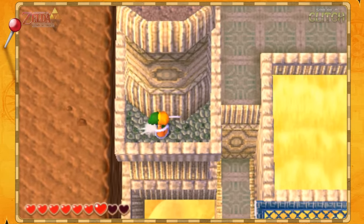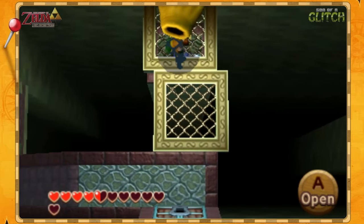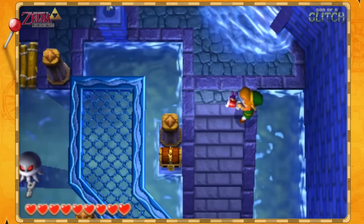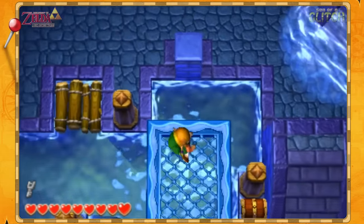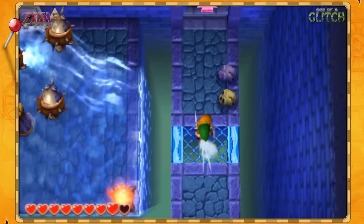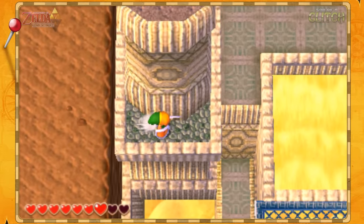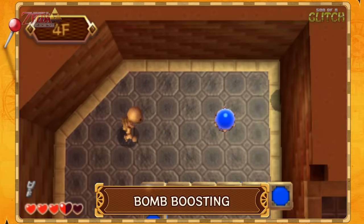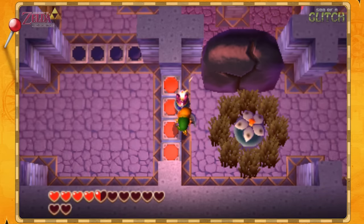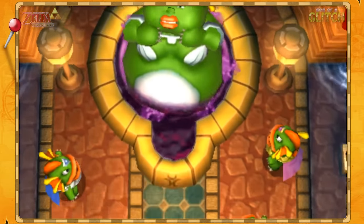All you have to do is time the change of direction correctly before Link actually falls. Dash sliding is used several times in a speedrun — here are a few of the best examples. It creates a shortcut on the way up to Death Mountain by sliding over a gap. It can be used to grab a small key in the Swamp Palace by making it over to a platform on the left, though this is a very precise dash slide. Dash sliding can also be used to skip a mini-boss in Swamp Palace, and to reach the boss key early in that same dungeon.